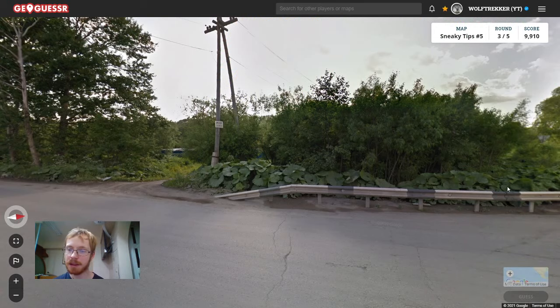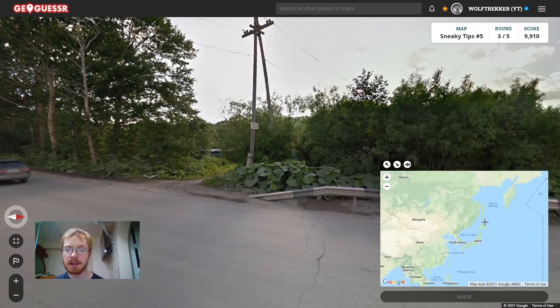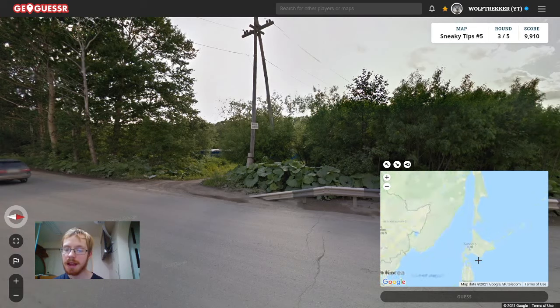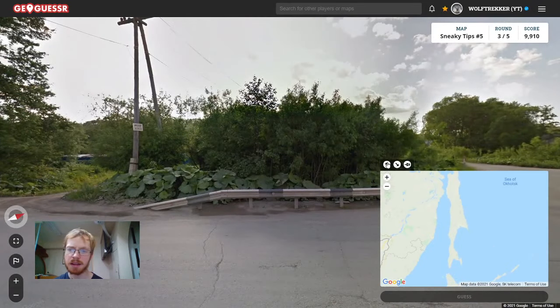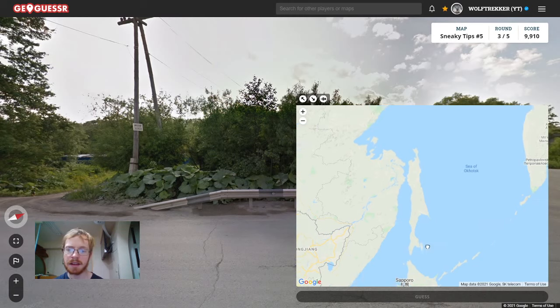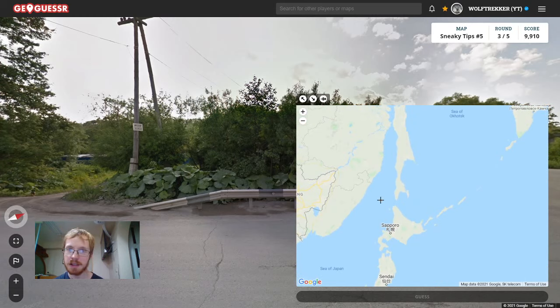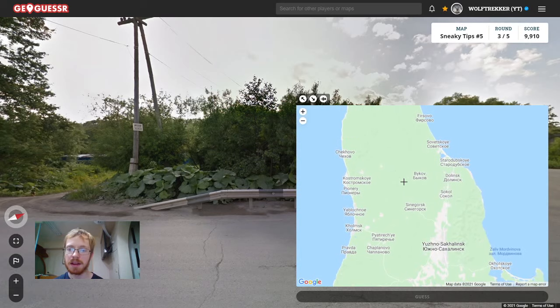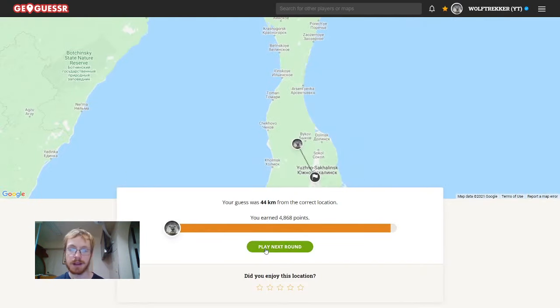The next tip is about this cabbage that you tend to see in two countries: Russia and Japan — more specifically the regions of Sakhalin, this island in Russia, and Hokkaido, this island in Japan. This cabbage tends to grow in those two areas. This looks like Russia, so this should be in Sakhalin, more in the southern part since it's too cold in the north. If you see this cabbage, you might be in Sakhalin or Hokkaido — a very nice way to get a very good Russian score.